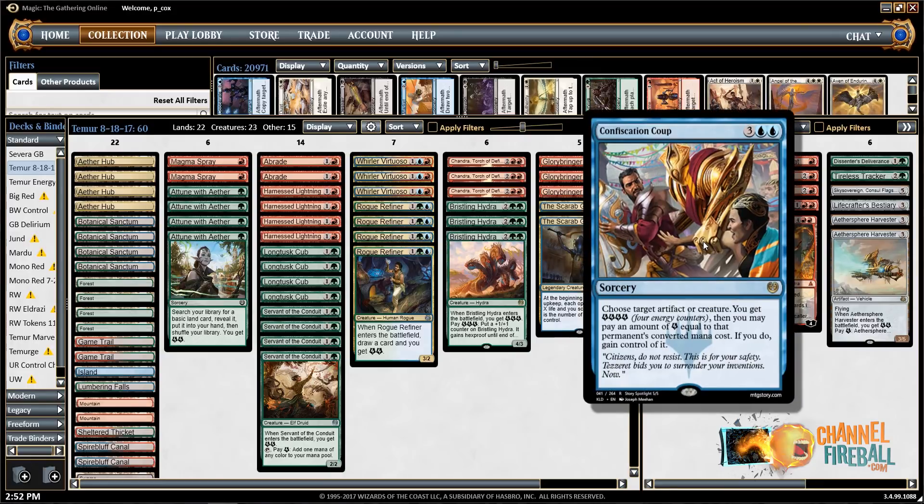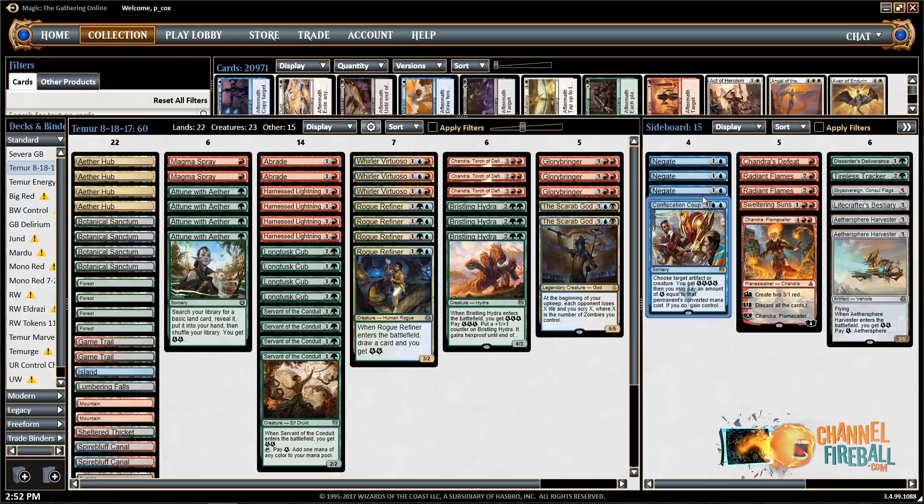Confiscation Coup — I've seen people say this is a good card against Hazoret, and we did consider it for the Pro Tour, but it seems really slow. But maybe it's okay because mono red decks all slow down so much after sideboard that you're going to play a longer game and Hazoret will just kill you. I think it is pretty decent in the mirror and fine against Green-Black. It's a card that's sort of like Negate — just okay in a lot of places.